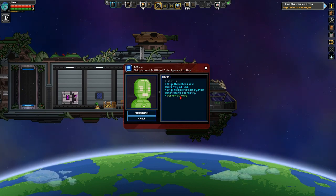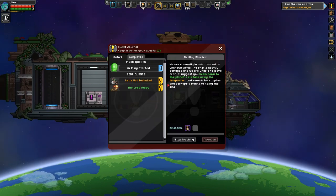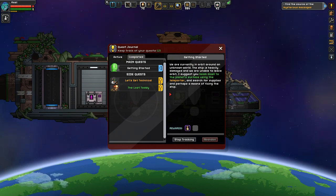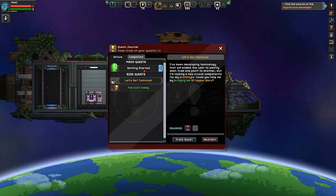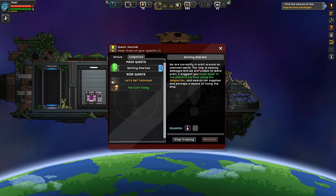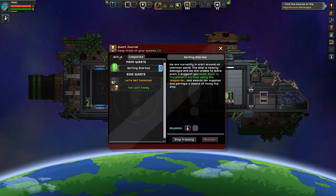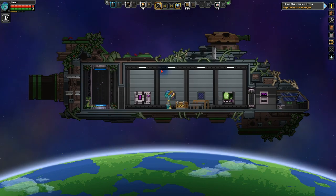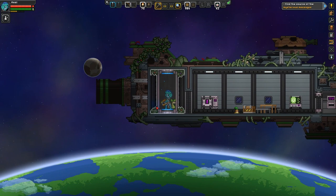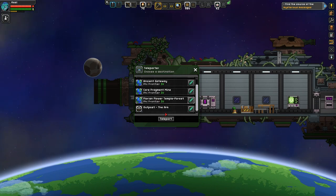Ship thruster is currently offline. Teleportation system is functional. I suppose I do need to find the mysterious messenger. Getting started - we are currently in orbit. Beam down, use the teleporter, search for supplies, and perhaps a means of fixing the ship. We also have technical stuff and the lost teddy bear quests. Find the source of the mysterious messages. Alright, I've got this - let's go get some copper bars from the forest temple.